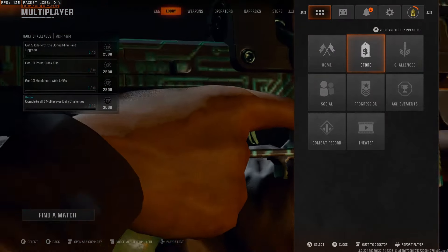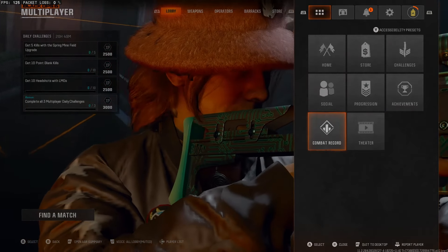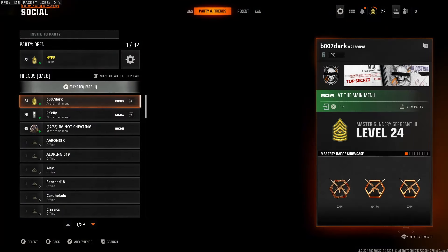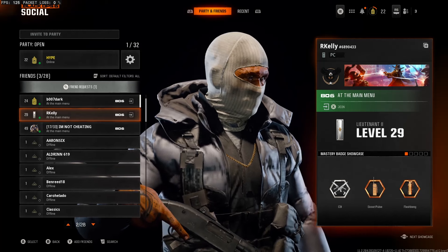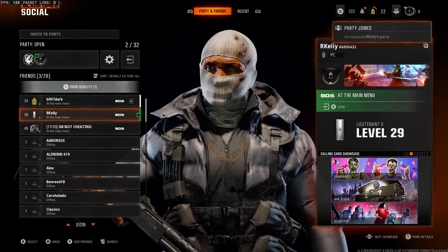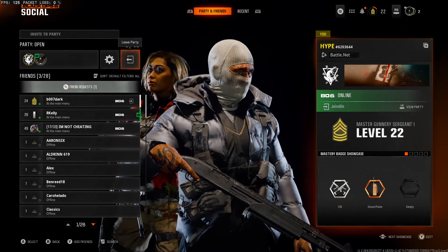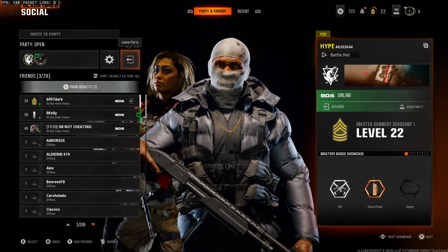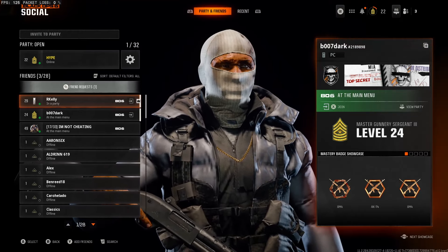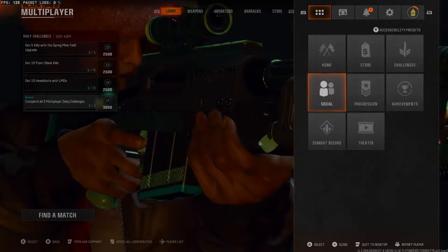Make your way back into multiplayer. Press Start and you will see Home, Store, Challenges, Social, Progression, Achievements, Combat Record, and Theater — go to Social. Once you've made your way to Social, find a friend that is basically in a lobby, join their lobby, and then once you've joined their lobby stand in it for five seconds — one, two, three, four, five — then just leave the party.